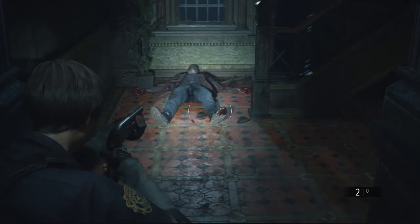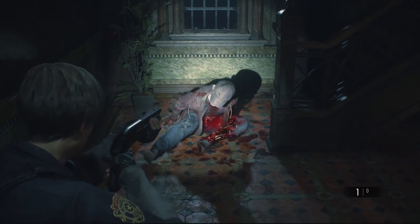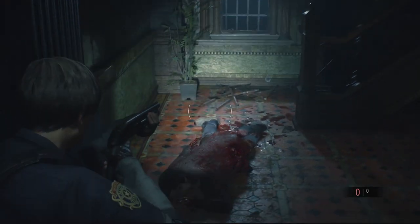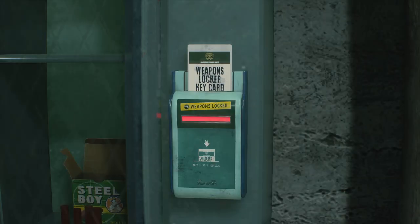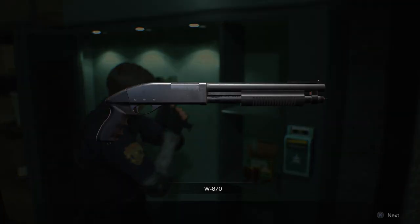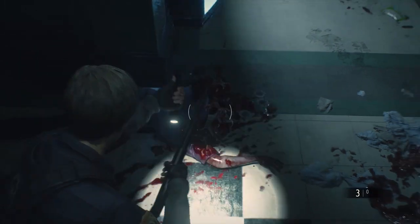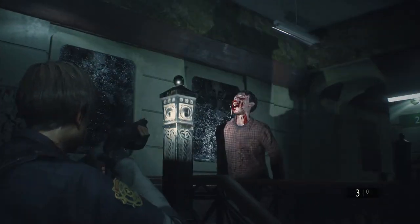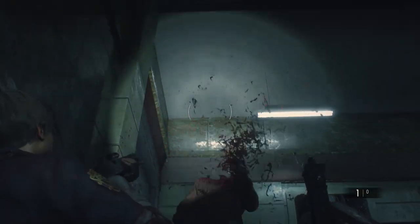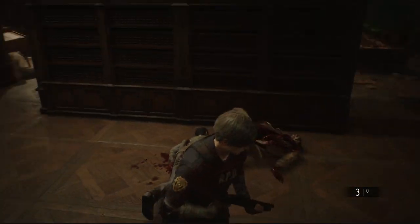You can't talk gore in Resident Evil 2 without mentioning the magnificent shotgun. If the pistol is about pecking away at flimsy limb joints, the shotgun is about turning zombies inside out. One trip to the locker room, with the correct keycard pilfered from a nearby desk, and you've got this noisy toy to play with. It's a hilariously messy weapon, filling the screen with such a splattering of red that it can take a second or two to work out how much damage you actually did. There are a whole lot of holes in this guy, but did I actually hit anything vital? The spray of bullets means taking heads clean off can be tricky.